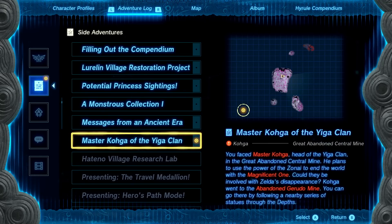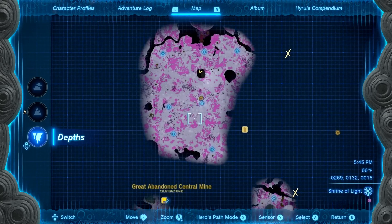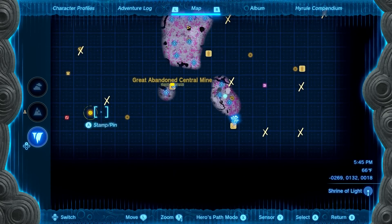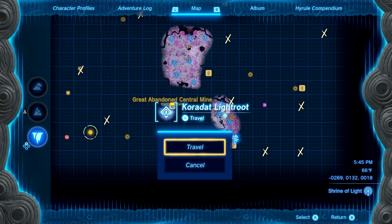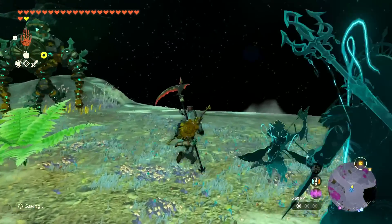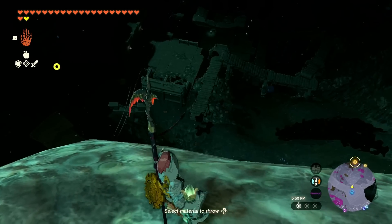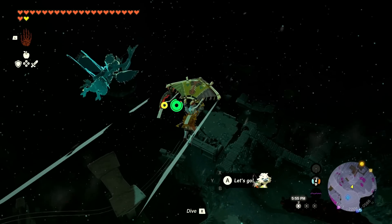I figure I don't know if we'll quite get it all done today, but I wanted to at least get started. We were at the Great Abandoned Central Mine last time, so I'll go there and follow the statues from there. We'll go to the Cordat Light Root and see how things go. We're back in the Depths — everything is spooky — but we do have our destination marked on the map, so I think we'll be fine.